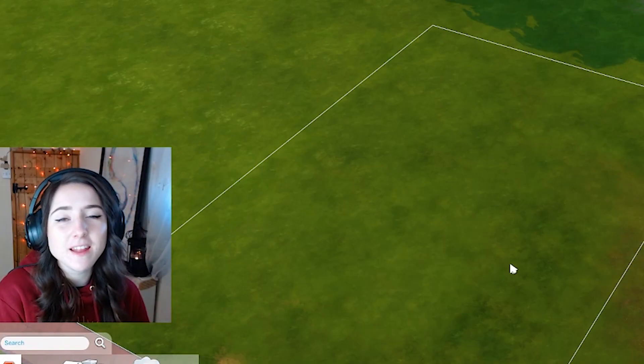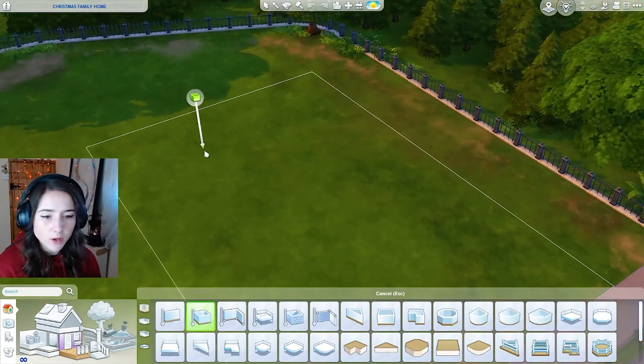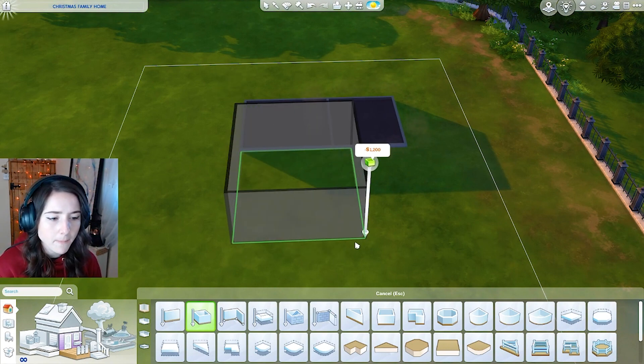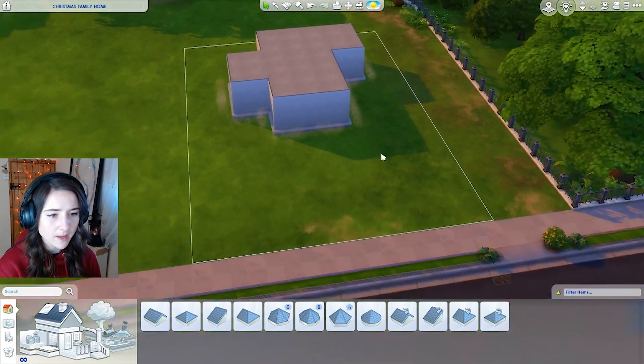Hi! So today I'm going to be building in The Sims 4 but it's going to be a family Christmas house. I don't want it to be too big, so I'm building a new crest today. It's going to be a one bathroom, two bedroom type of house and then I'm actually going to raise it just on a slight platform.